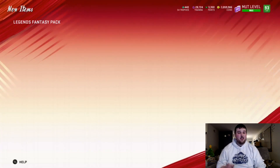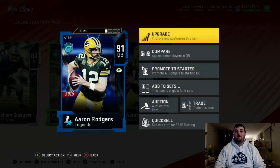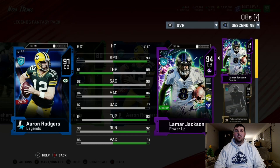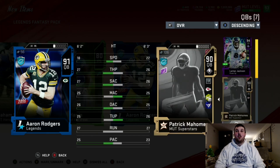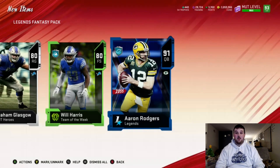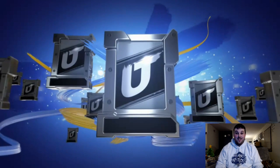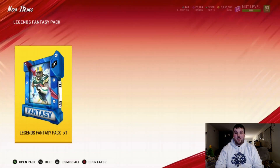Not the full Aaron Rodgers but we'll definitely take that. Even looking at the 91, he's got better throw power and short accuracy than Lamar, compared to like 90 Pat Mahomes — so Aaron Rodgers is going to be a pretty decent quarterback. I'm not going to complete a set or anything but I'm definitely pumped we just pulled a 91 Aaron Rodgers, that's for damn sure.